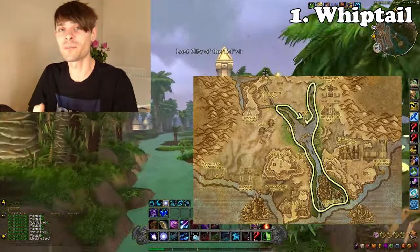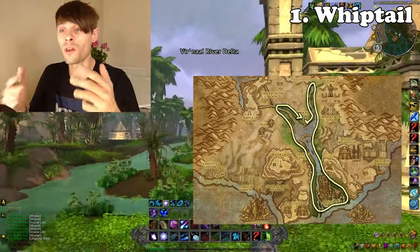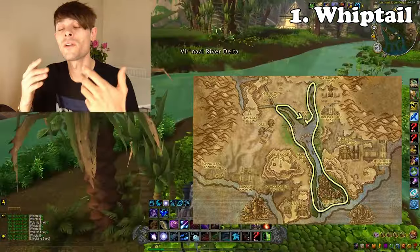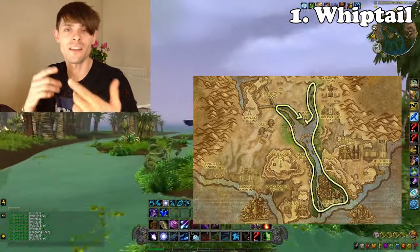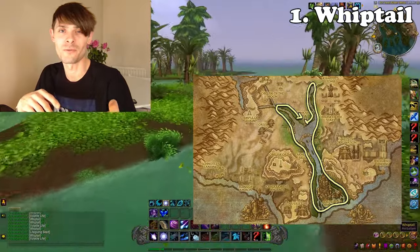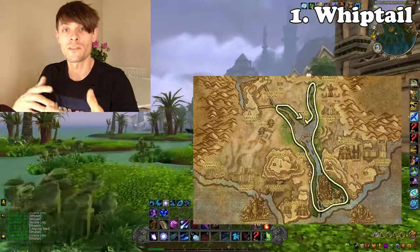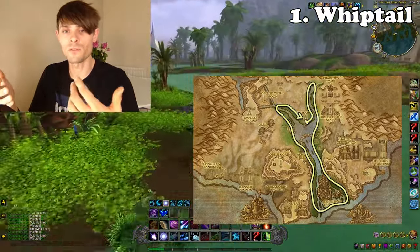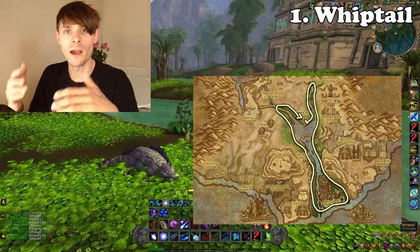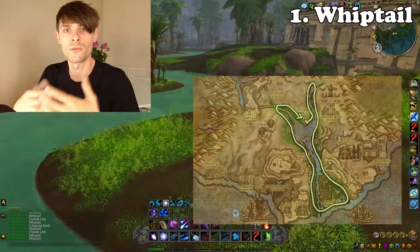I'm finding it to be quite profitable at this moment in time, with Pyrite Ore adding extra value and a little battle pet you get from the elemental nodes. This is particularly valuable because I can use it for my Vial of the Sands. When it comes to reliability, these materials sell really well with the auction house merge, which is why it's number one on the list as a material farm.